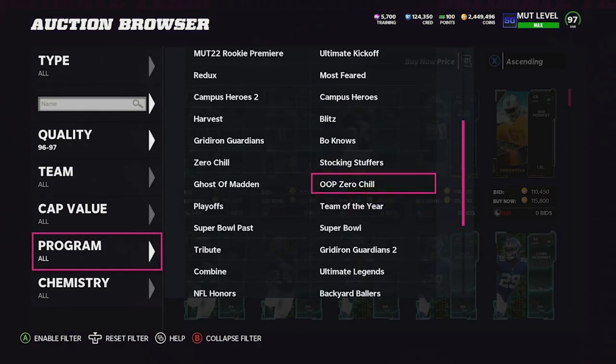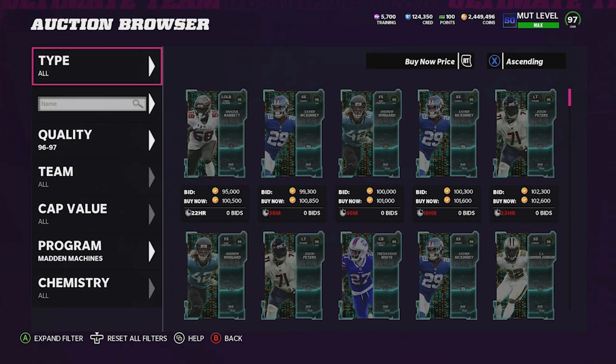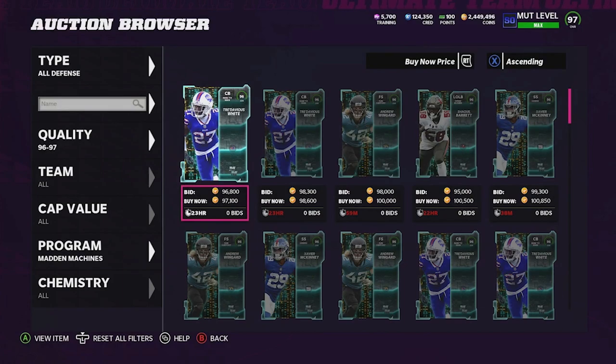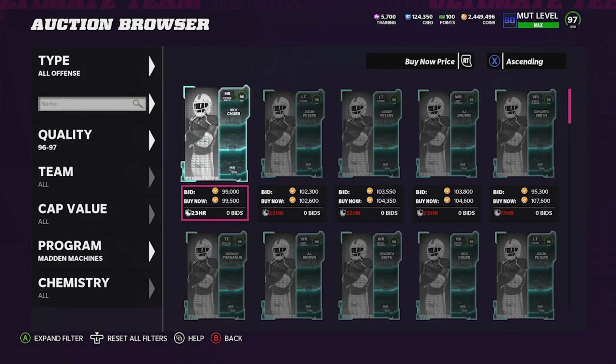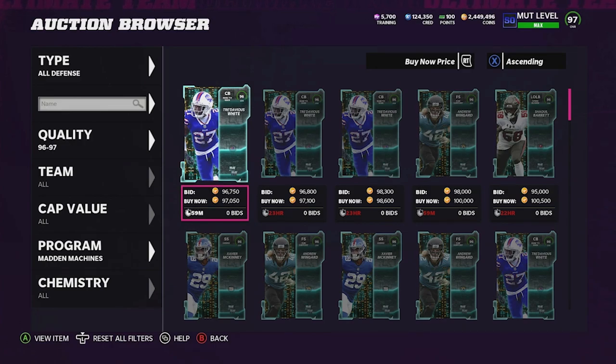If you've got a lot of coins, you can invest in training by picking up 96 overall Madden Machine cards. I'd try to snipe them for around 90k to 95k. Check mud.gg for the cheapest training value and try to snipe a little cheaper than that. As demand for training goes up, card prices go up and your investment goes up — you can sell off cards for profit, or quick-sell them when training rises to roll in Easter eggs yourself.